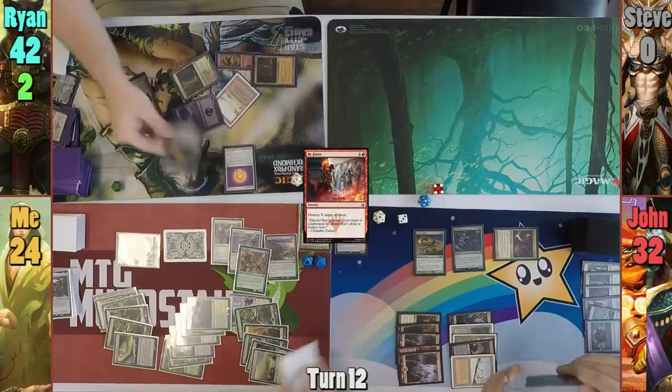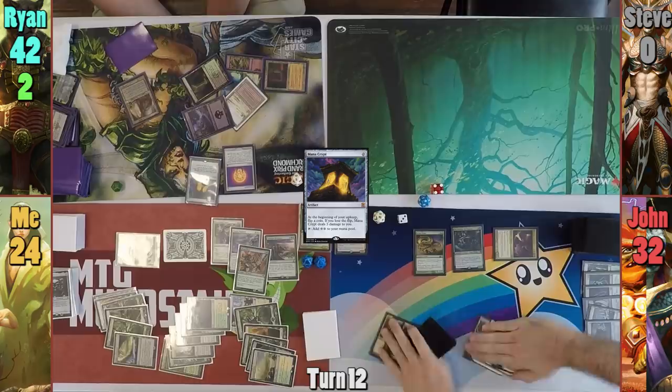Jon draws and moves to combat. He swings the Hellkite and Ikra at Rhyne for eleven and gains fifteen life as they connect. In his second main phase, Jon brings out Vial Smasher once more and passes to me.